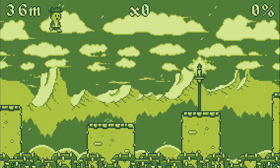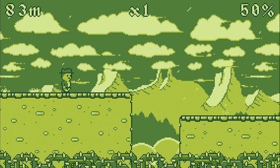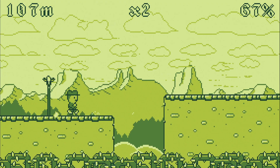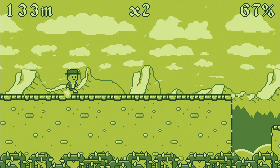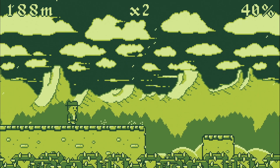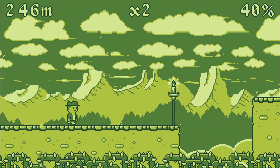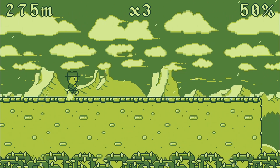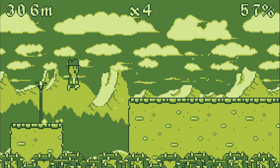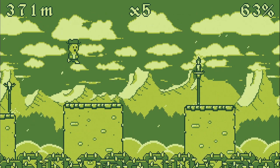The controls in this game are really simple. You push a button to jump, and then you push that same button to attack with your whip. As you go, you'll start going faster and faster. The top right shows you how many candlesticks you've hit percentage-wise. It looks like we have a three times three multiplier — every time you hit one, your multiplier goes up. So obviously you want to hit as many as possible.